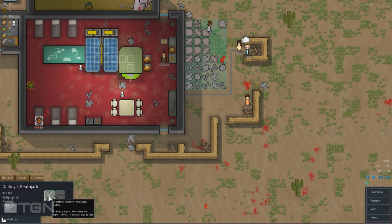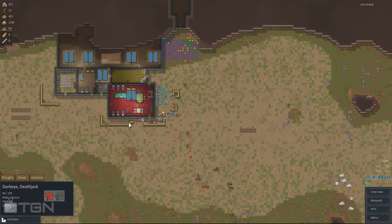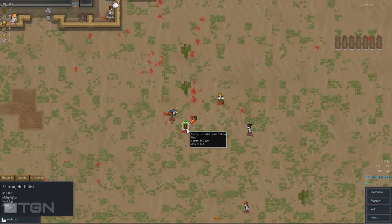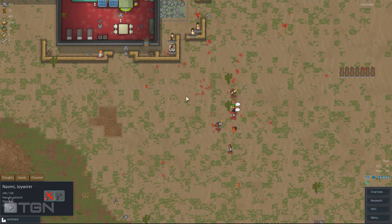Let's put Lightning a little bit further back so he's not beaten so much - he's got a Lee-Enfield so he should be able to take care of these guys. I need to be careful with the one carrying frag grenades. The T9 is down. Naomi, please shoot at Jane, and Darkeye too, because she's going to throw a grenade at us. She's down, everybody's down - all right, fine fight.